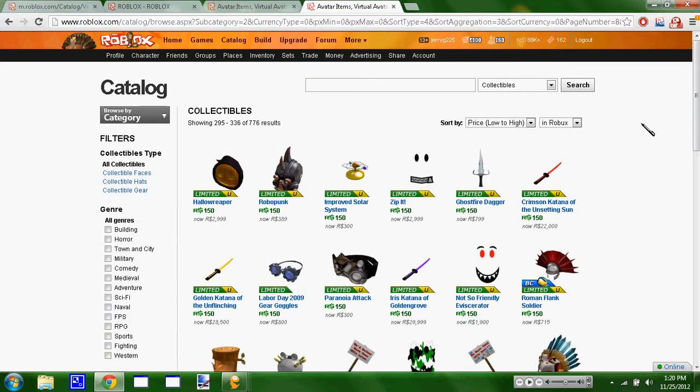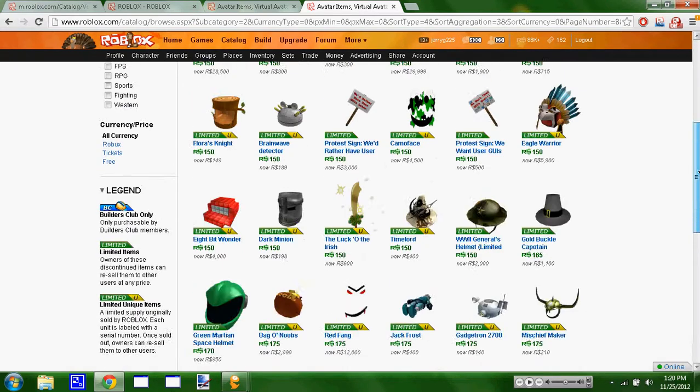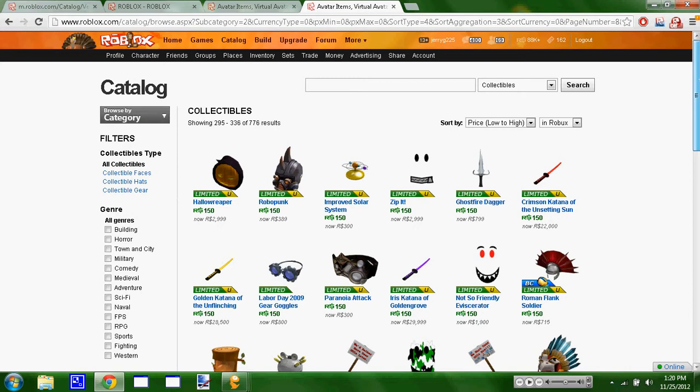So basically, the perimeter snipe is exactly what it says — I use parameters to select the hat. So if I don't own the hat or the gear, I have to buy it, then I can snipe it.